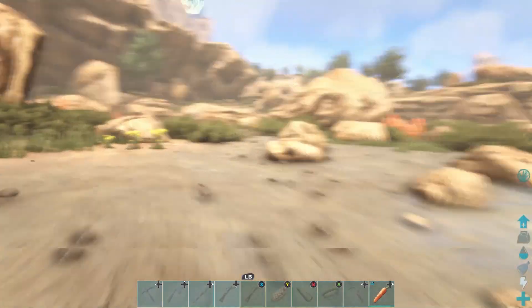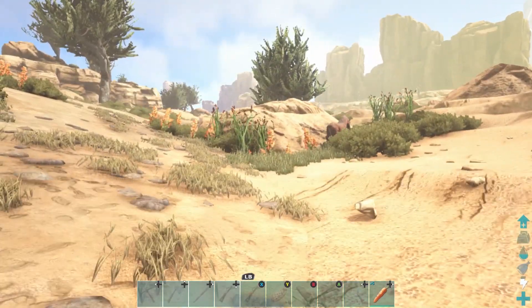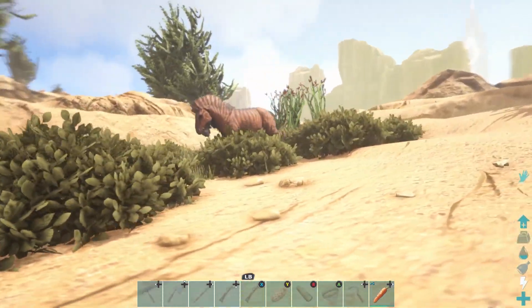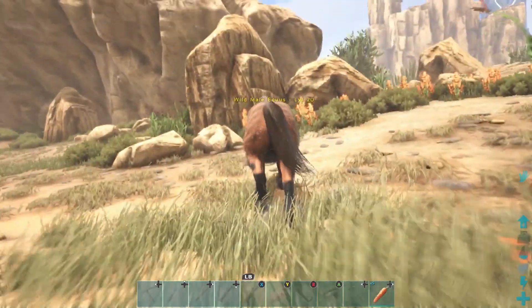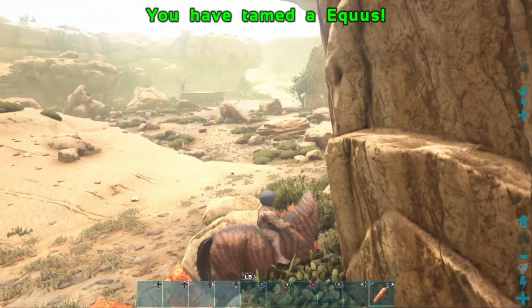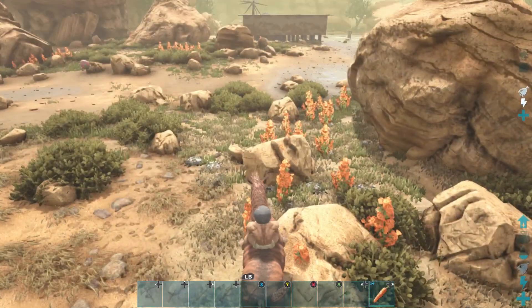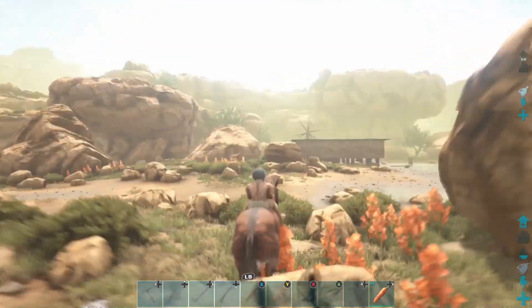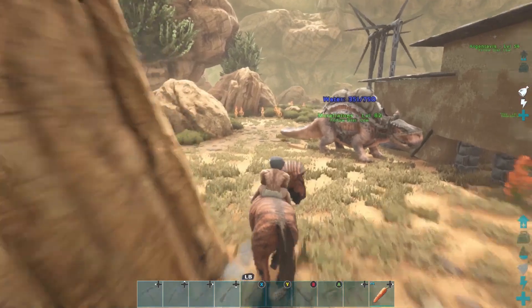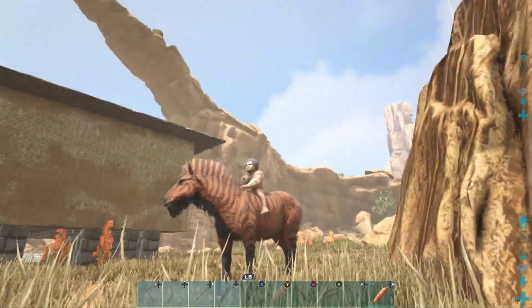Guys, I just spawned back in at my freaking house and I was running around — look what's outside the damn house, look what's right here. I fly halfway across the damn map all the way over to the freaking Dune Sea and there's one 500 feet from my freaking base. What level is this bad boy? Oh my God, it's level 20 — I got to get it! I'm going to get it! Oh my God, we got one back! We got him back!